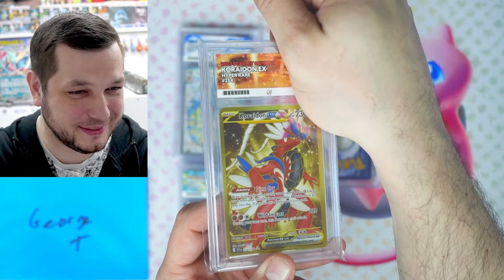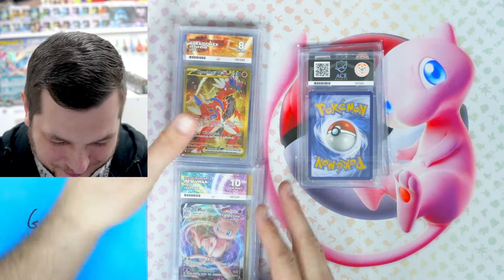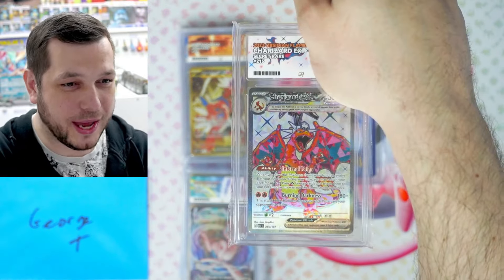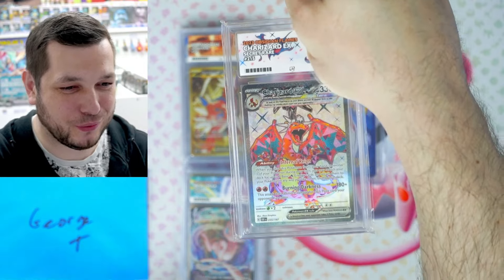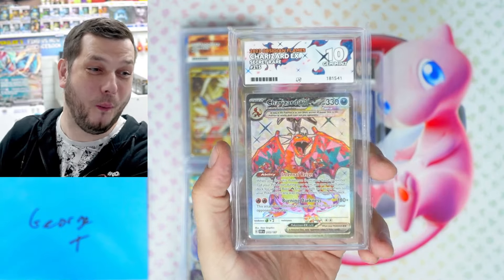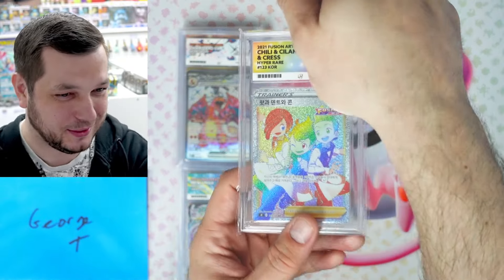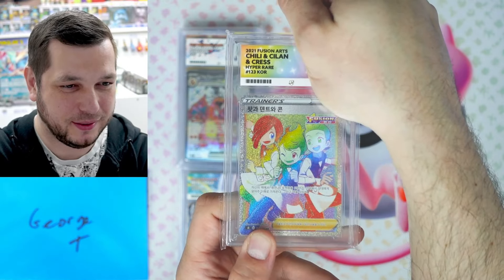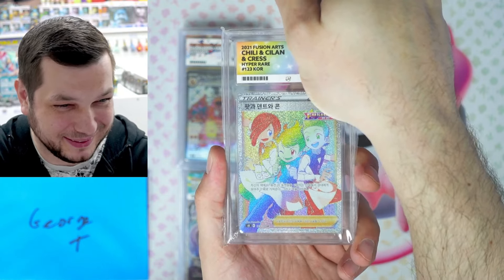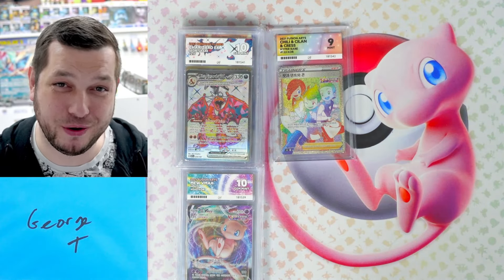It's a Coridon EX — an eight. We've not got the streak; the streak of nines and tens is over, but it's still an eight. Charizard EX — these are notoriously difficult to grade. Yes, let's go, we are on a roll! Well done, George. And last but not least, the Rainbow Hyper Rare Chili, Killen, Sillen and Cress — a nine! Wow. Well done, George. Some very good results. Congratulations.